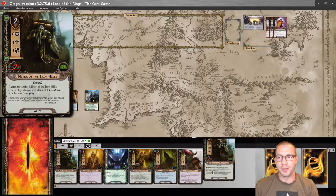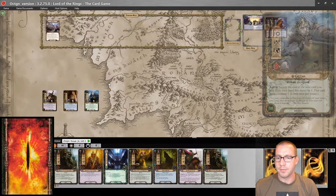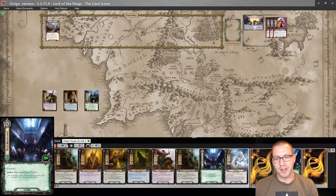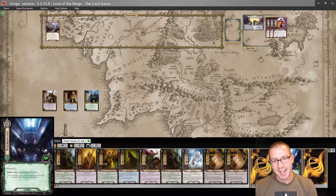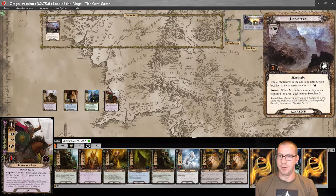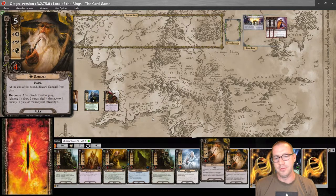Miner of the Iron Hills is not super useful here, but it is a body. This quest is a little special: when you quest successfully, you add time counters. So it's going to be a push and pull of the encounter deck trying to remove time counters while we make sure we add them to guarantee the progress we need. First things first, let's play Deep Knowledge — draw two cards, raise my threat to 28. Thirty should be safe enough, so I'm going to play it again. That drew two Gandalfs. I'll save resources this round aside from one for a Snowborn Scout, which will place progress on Methadras.